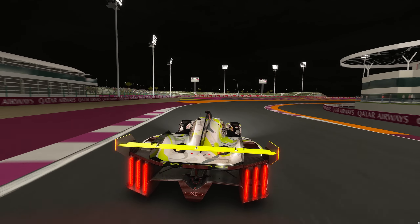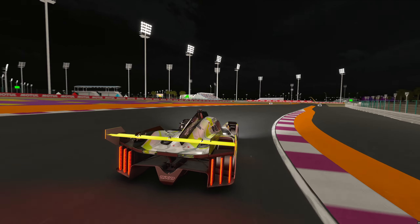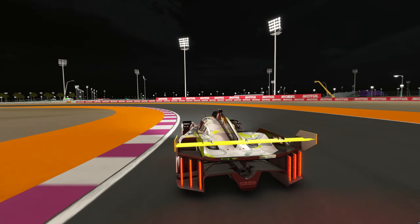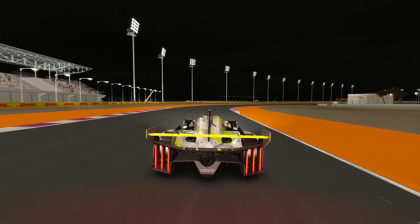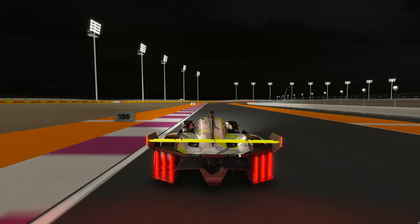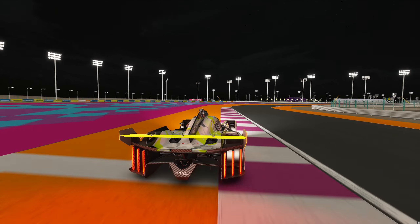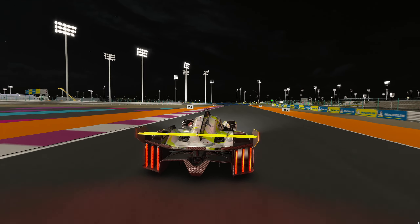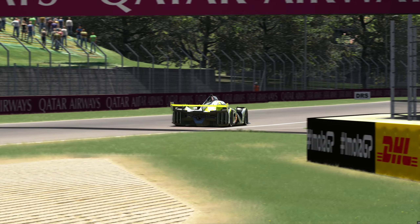Hey, what is going on guys? Today I am sharing with you a quick video that will update your VRC Peugeot 9X8 to its 2024 winged spec. This is a super cool skin/extension mod made by Arapavic over on Race Department — Overtake, whatever they want to call it now. This is of course the 2024 livery on the car with the nice green, white, and black, but most crucially it does have the wing on the car.